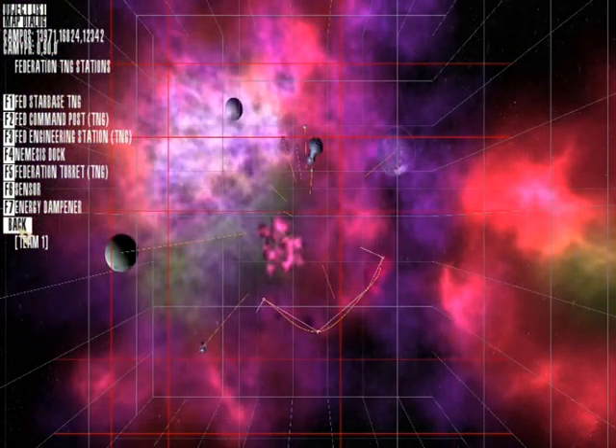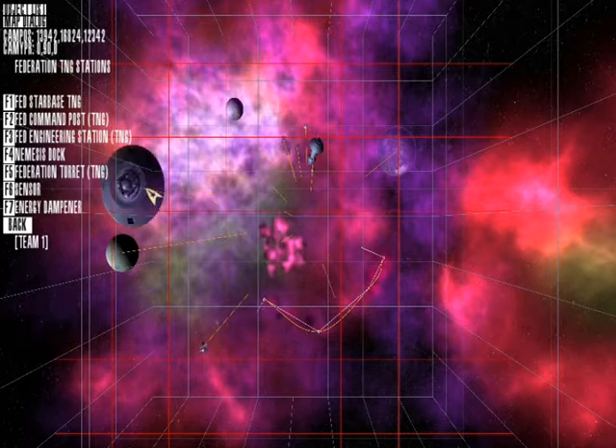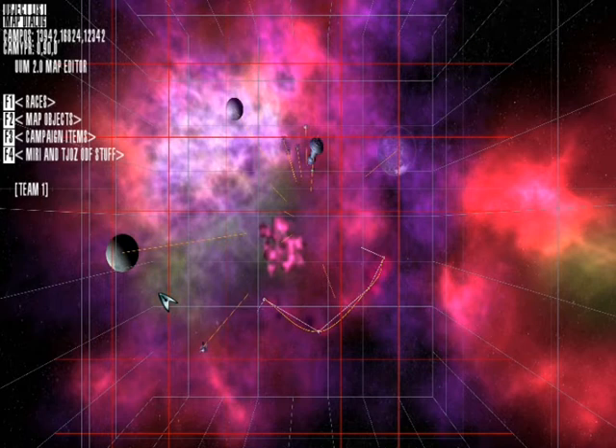For quicker navigation around the menus you can press the keys on your keyboard. So if I want to select Starbase TNG I can press F1, which corresponds to the numbers you can already see. To discard that I can right click - so I can select it using F1 and right click and it's gone. Now to go back on the menu I can press Tab, and keep pressing Tab to go all the way back.